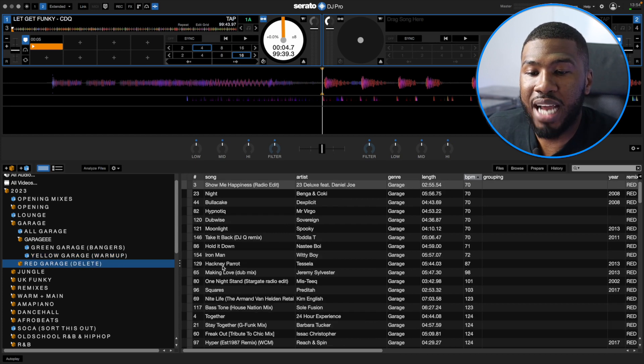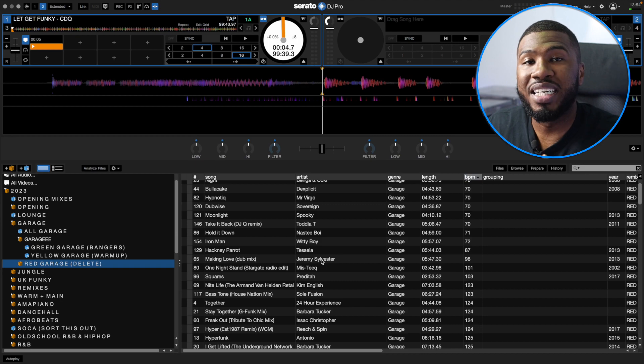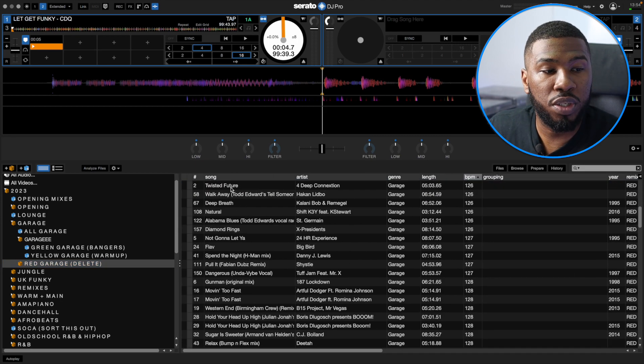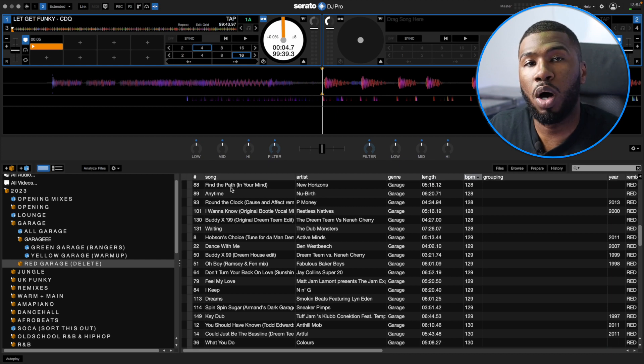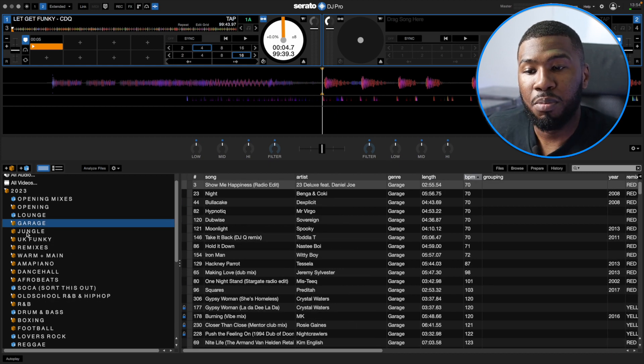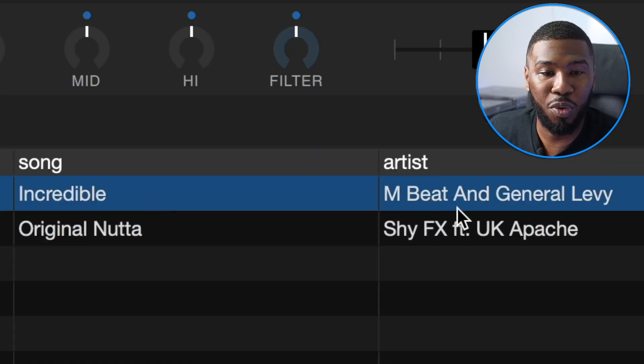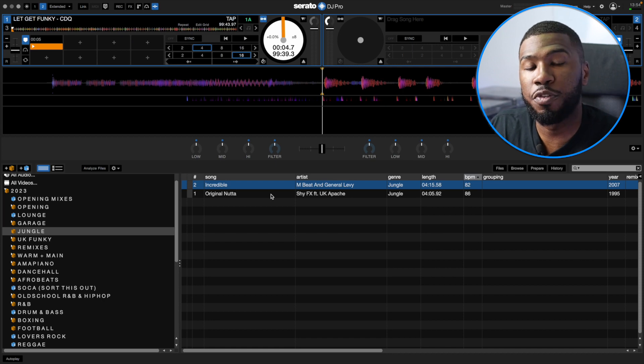I've also got a red garage delete crate — any tracks I felt I didn't need anymore I marked as red. What I need to do now is go through all these tracks and delete them one by one, making sure I don't need them anymore. My probably smallest crate — if I open up the jungle folder, there are two tracks: Original by Natasha Effect and Incredible by General Levi. I don't have many jungle tracks and don't really play jungle. I just have these two really well-known tracks and feel that's all I need.